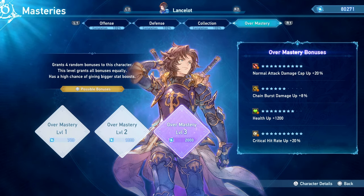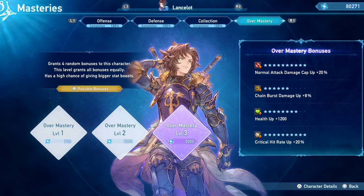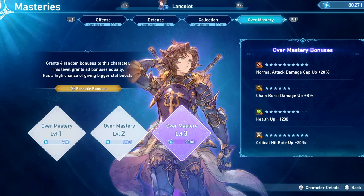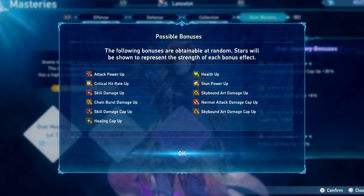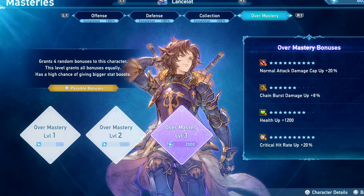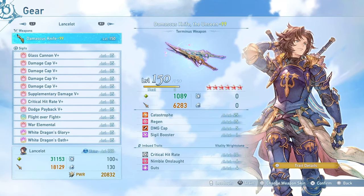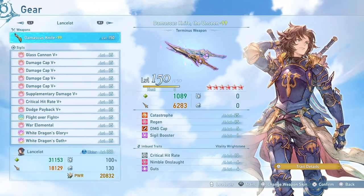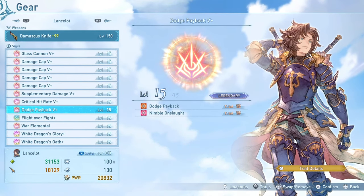For your overmasteries, you really want to have as much normal attack damage cap up and crit rate as possible. Skill damage cap up would also be nice, but of course the odds of getting all three of those things in the same roll are going to be extremely low, so if you get something like this I would say that's perfect. Here are the sigils I'm currently running on my Lancelot loadout, and the key to our success is going to be some very important sigils.